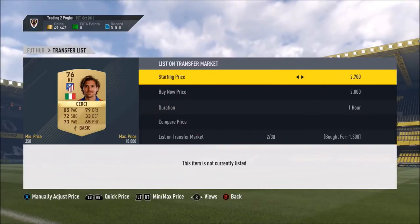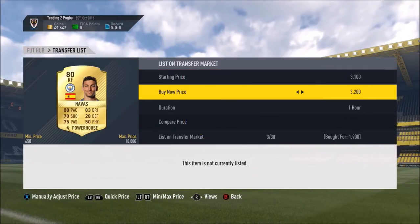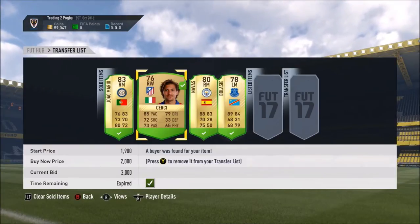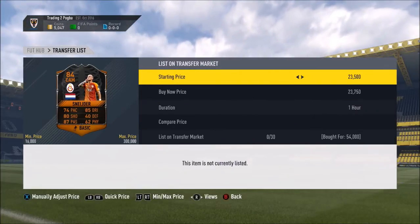We bought one for 1.4k and sold on for 2.5k. Again I had to lower another player's price to 2,000 after buying him for 1.3k. And Navas there for 1.9k — I eventually sold him on for 3.1k, so not too bad. I didn't lose any coins there.